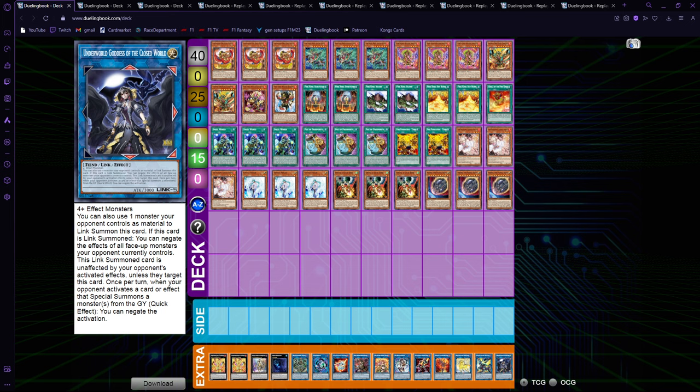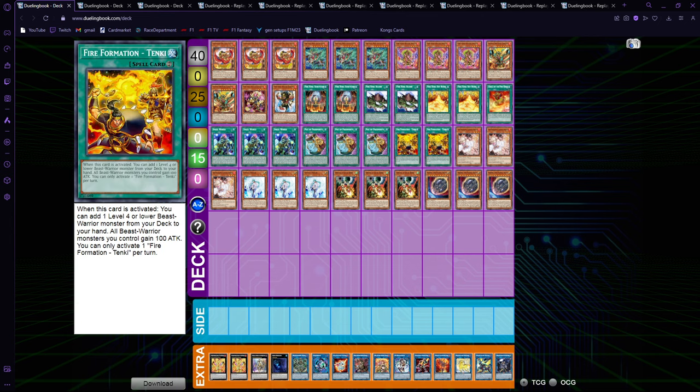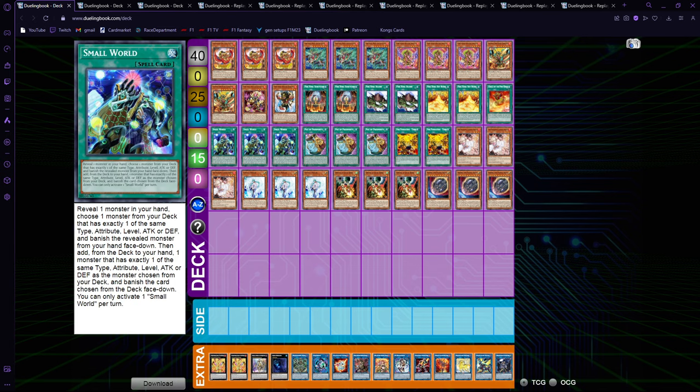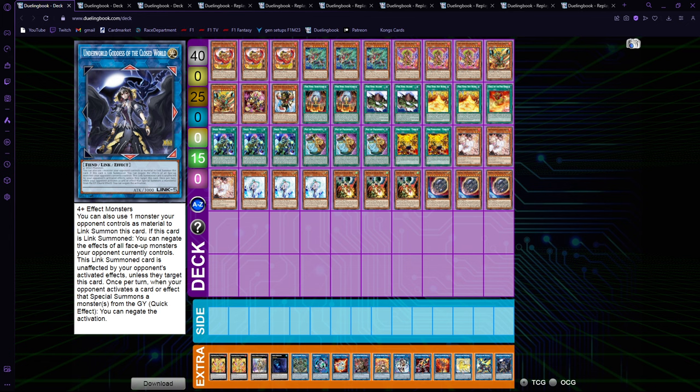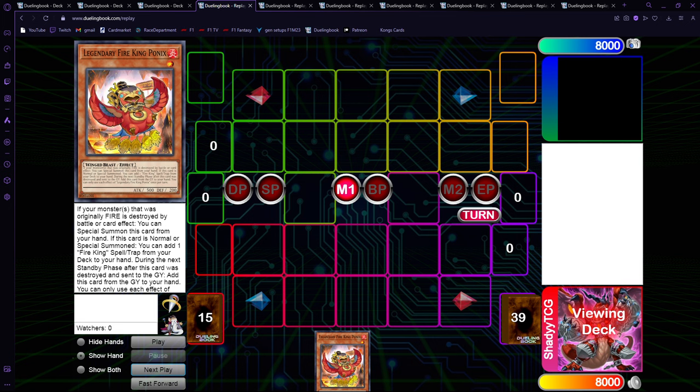Then we have Underworld Goddess just to deal with really bad matchups like Towers — it's mandatory to have as long as Pearly is a thing because you don't have any real answers to Pearly. You could cut the second Skyburn and include a fire Kaiju in your main deck to search off Small World to deal with Pearly, but having Underworld Goddess is much better. At six euros, our deck hits the 75 euro mark.